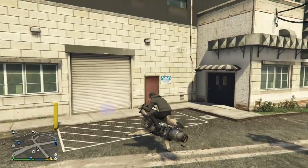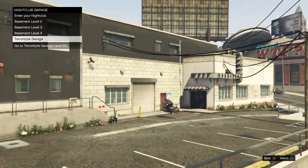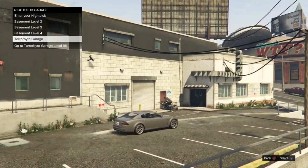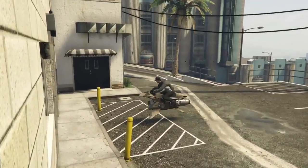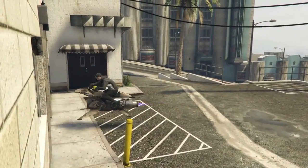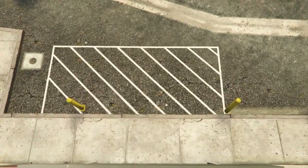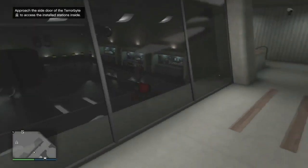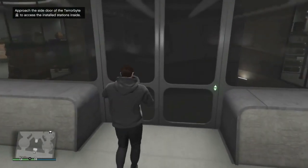Go ahead and go into the garage — go to the Terrorbyte garage just like this. I'm showing it in slow motion so you guys can actually see what I'm doing. Right here, go ahead and accept that alert, go into the Terrorbyte garage, and once you see the black screen pop up, go to Recent Activity, join GTA 5 Online, and then deny the alert just like that.